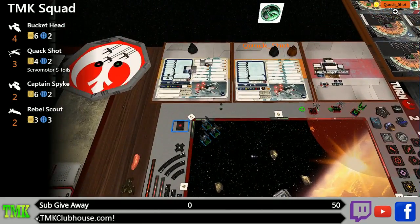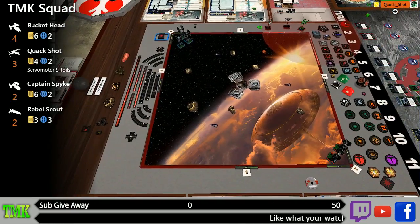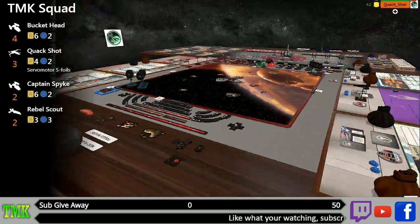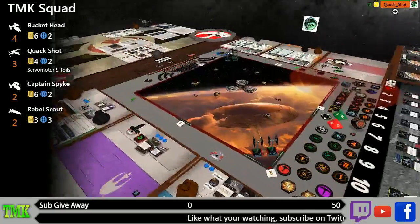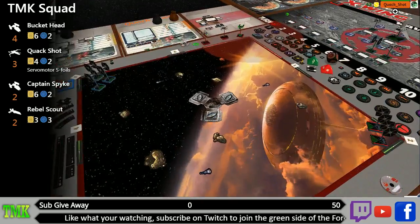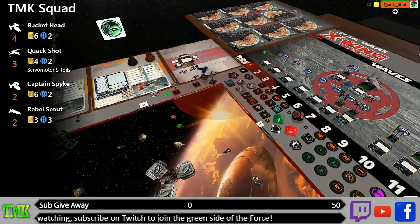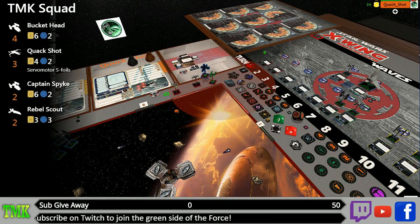This mission features Quackshot, which is also his in-game call sign. We're all set up — there are tie fighters everywhere, lots of tie fighters and interceptors. Looks like we're gonna have a hard time today, but it's gonna be fun. We've got rebel scouts. We are TMK squad, receiving a transmission from Commander Bugs — putting it through right now.